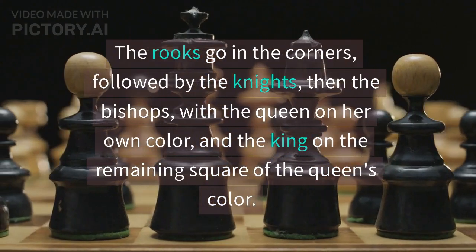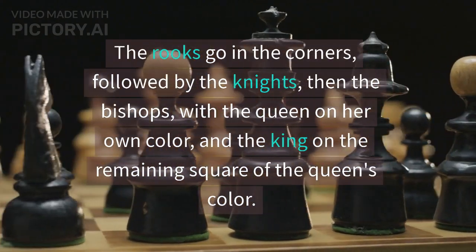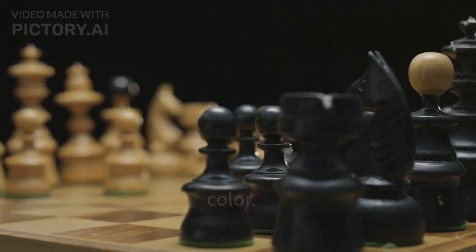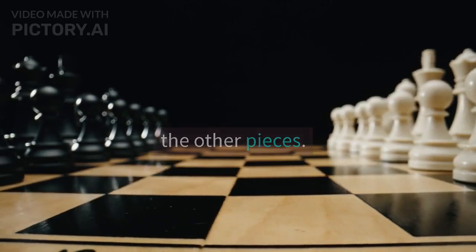The rooks go in the corners, followed by the knights, then the bishops, with the queen on her own color, and the king on the remaining square of the queen's color. The pawns are placed in front of the other pieces.